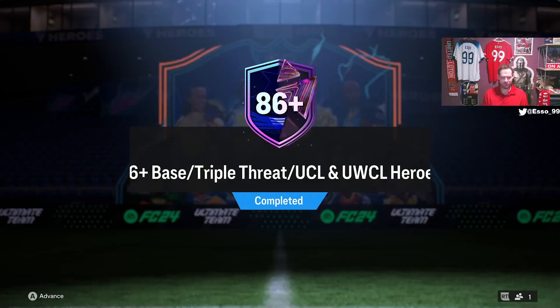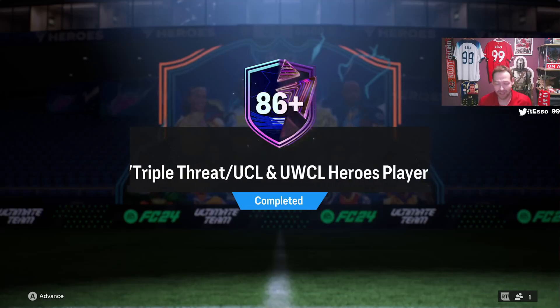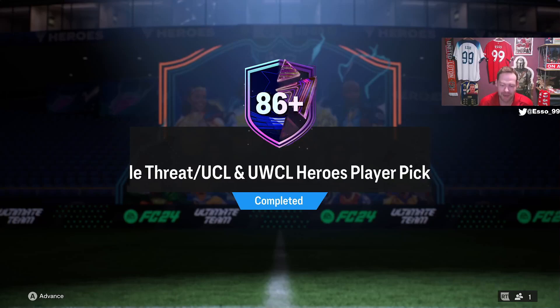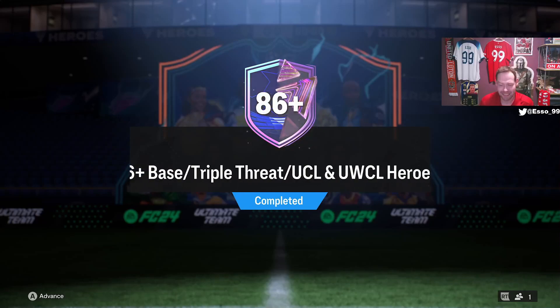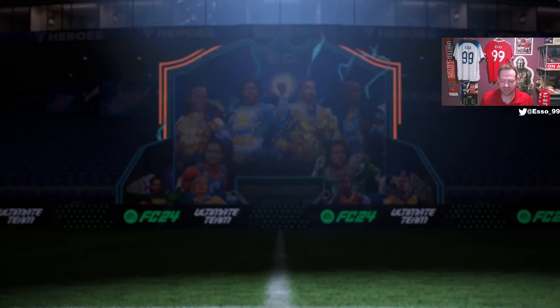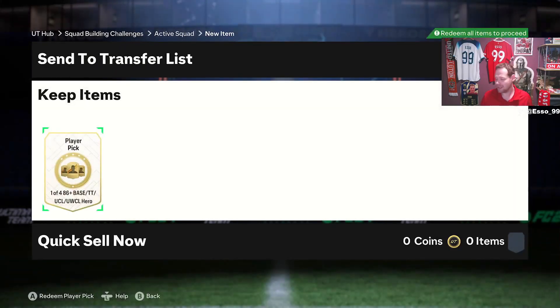First interjection of the video: we've sadly yet to hit another Future Star, Future Star Icon, or Team of the Week. However, we've picked up a duplicate Modric which has completed another 86 plus Hero player pick. I'm still waiting on compensation from when these were wrongly released two weeks ago — intrigued to see what they do about that. But we have a one-of-four 86 plus base Triple Threat or UCL Hero pick here, with Modric stored in the club.